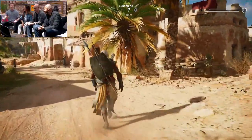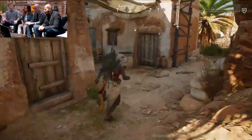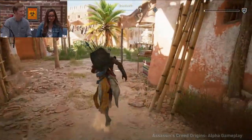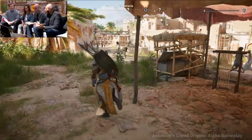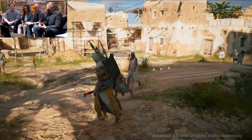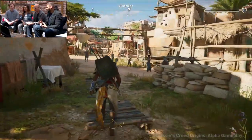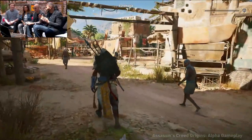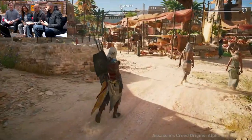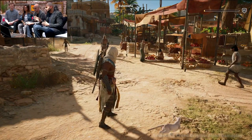Assassins have had ranged weapons in the past, but with the bows in Origins the team is really trying to expand that — it's a full-blown third-person shooter element. The team really wanted the play styles they push — ranged combat, melee, stealth — to feel authentic, and the game fully supports focusing on any one of them. The shooting feels great, the bows feel amazing. There are bows we haven't shown yet, like the predator bow which is kind of like a sniper.